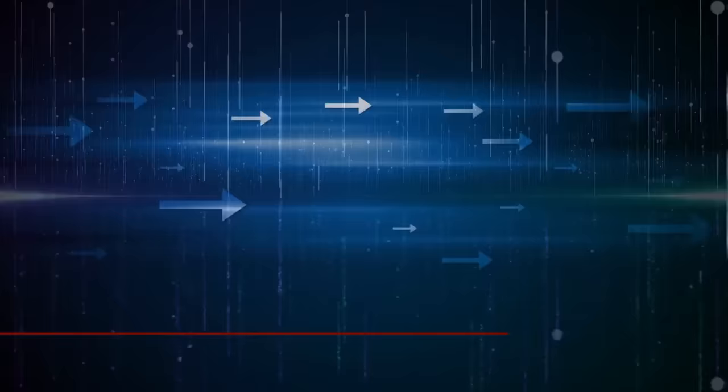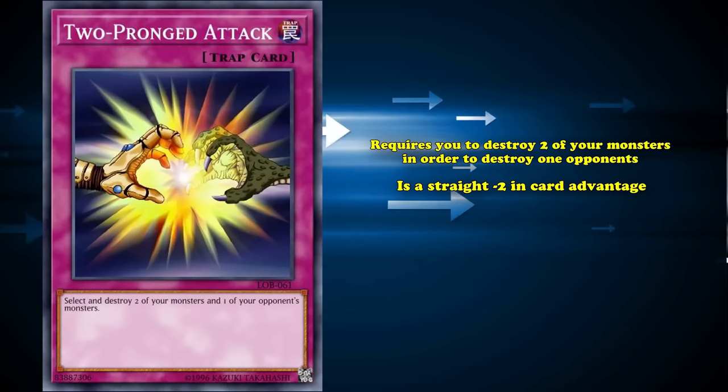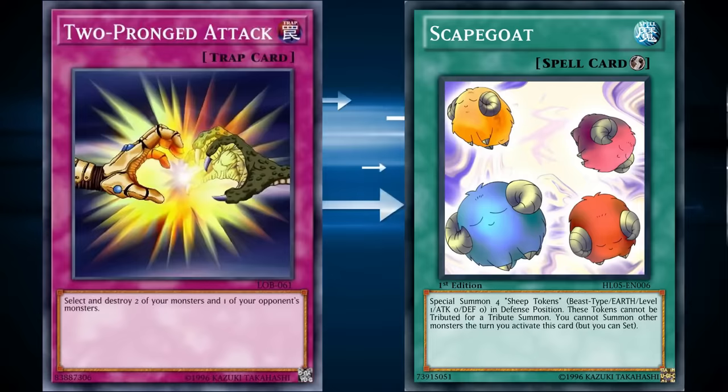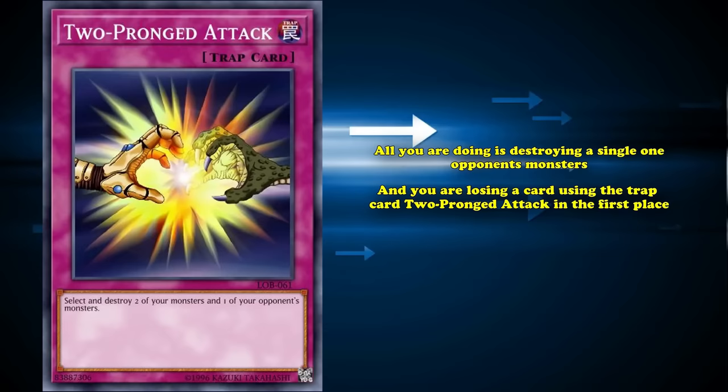At number 5, we have Two-Pronged Attack. This is a trap card which requires you to destroy two of your monsters in order to destroy one of your opponent's, which is a straight minus 2 in card advantage in one of the worst possible ways. This card requires you to get two monsters on the field first, using resources to accomplish that. So unless you're using something like Scapegoat, you're going to lose a significant amount of advantage to meet the card's requirements. Plus, all you're doing is destroying a single one of your opponent's monsters, and you're also losing the trap card itself — so you lose three cards on your side of the field to trade for one of your opponent's.